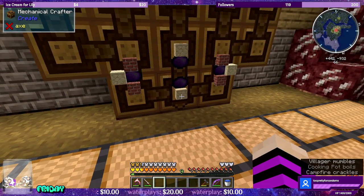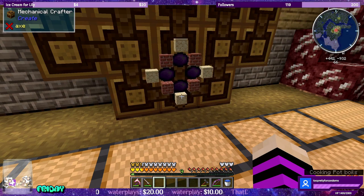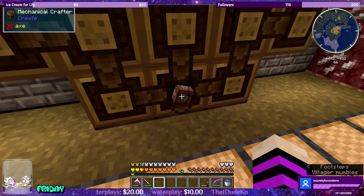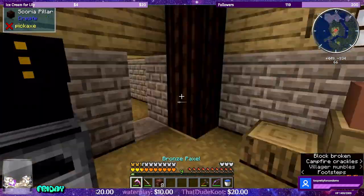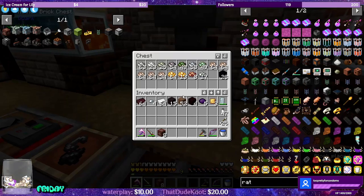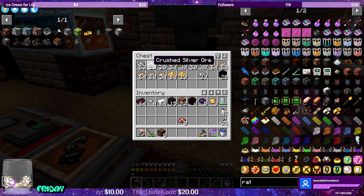We have the eight kiln bricks. All of my ore is over here now — all of my ore processing gets fired through here. Let's see: crushed copper, zinc, silver, tin.